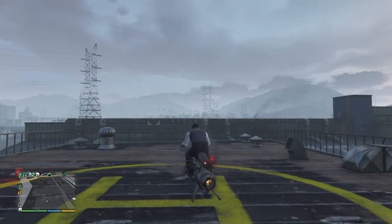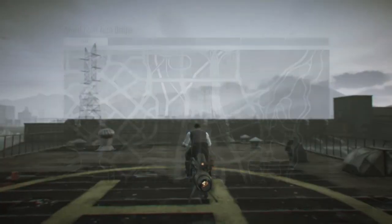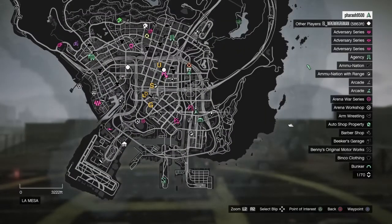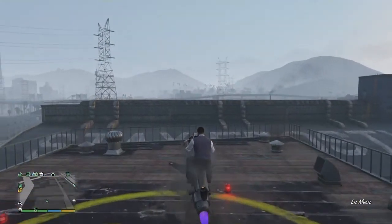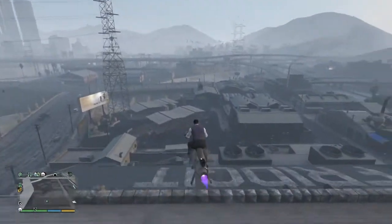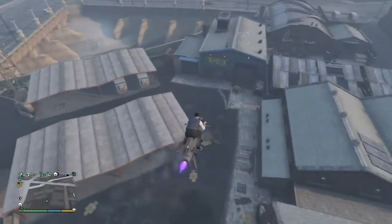Hey guys, in this video I want to show you how to find the giant snowman Easter egg. You can find it — look down at the bottom left, it says I'm in La Mesa. Zoom out a little bit to show you where you're going. Here's a waypoint — it's in the Frigid building. You can see this if you're flying high; it says 'Stay Frosty' and on the other side it says 'Frigid'.